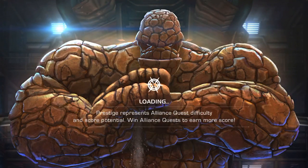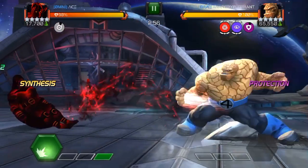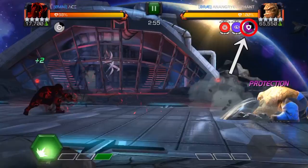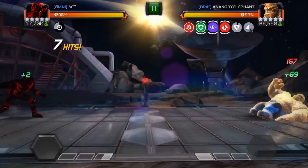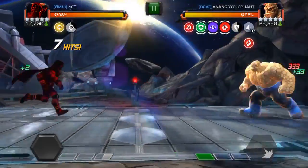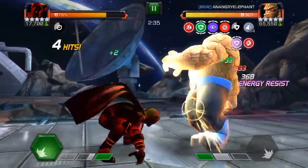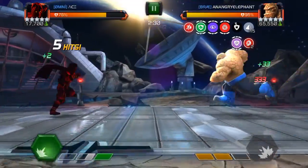Popping a power start one as well because I had one in overflow. The Thing has three ways he activates protection: through his heavy, through his stun, or receiving 300 damage of the alpha champion's base attack through a single strike. Void has really low base attack, which also means he's not hitting as much until he gets Fear of the Void.